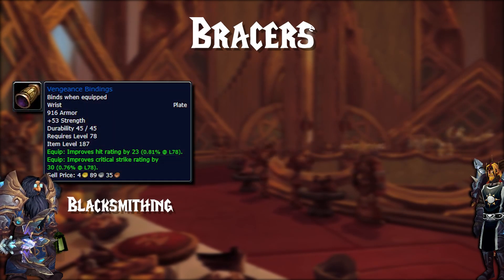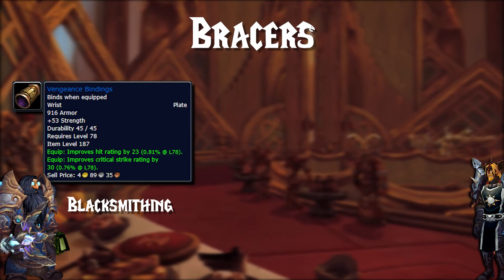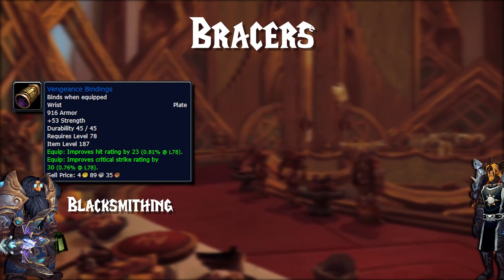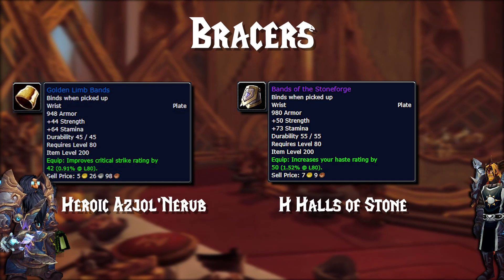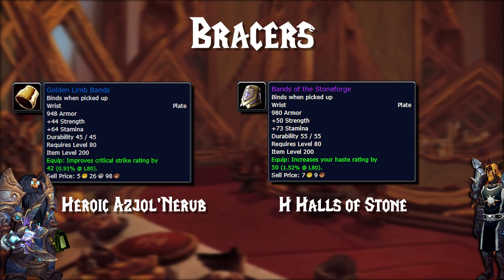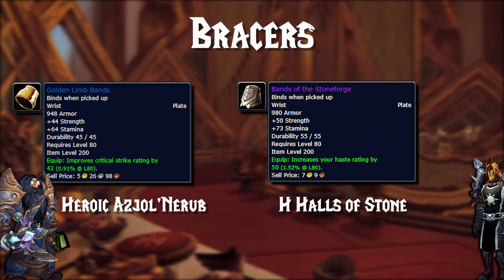Moving on to Bracers, we have a great crafted piece with Vengeance Bindings from Blacksmithing — you can buy them or get the mats and have someone craft them. Highly recommend these if you desperately need hit. After that, we have the Bands of the Stoneforge, dropping out of Heroic Halls of Stone. Lastly, we have the Golden Limb Bands from Heroic Ajol Nerub, which give a nice amount of crit. I would go with the Stoneforge Bands or Vengeance Bindings — if you need hit, grab the Blacksmithing bracers; if you're covered, grab the Stoneforge Bands for that nice chunk of haste.